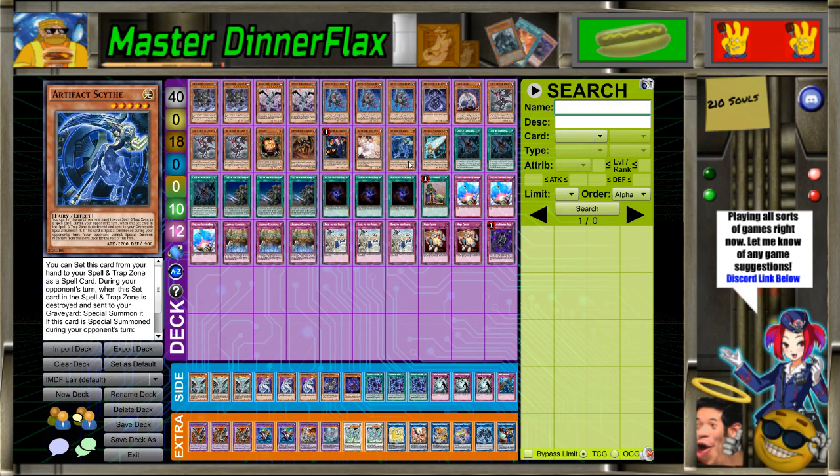The two Sanctum targets: I like the variety between them because Scythe is good against faster decks, but Moral Talk is good against slower trap-heavy decks. It's really good to have the option between them because this deck is a grind-out-advantage kind of deck.